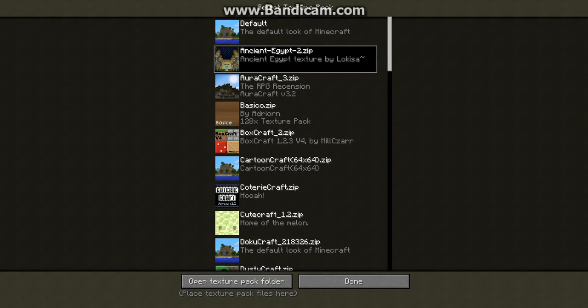This is what's up, and today we will be starting a new series called Texture Packs. So we have all these good texture packs and I'll give you the word for them. The first one I'm going to show you - it's not default because we always see default all the time - it's called Ancient Egypt.